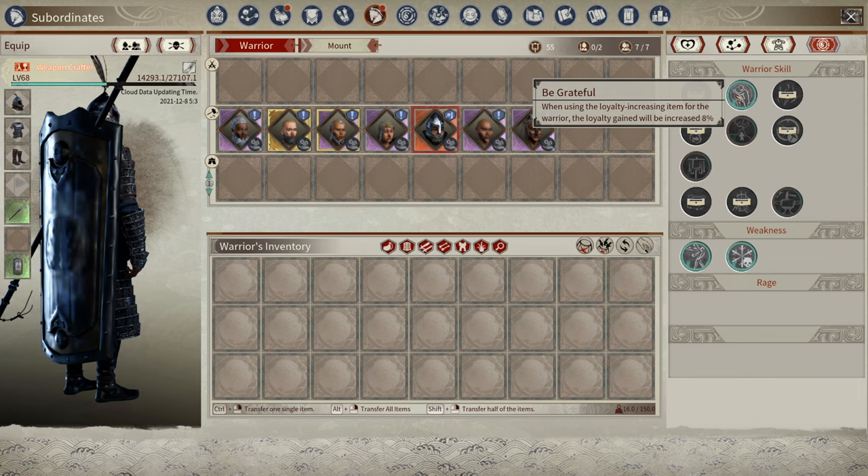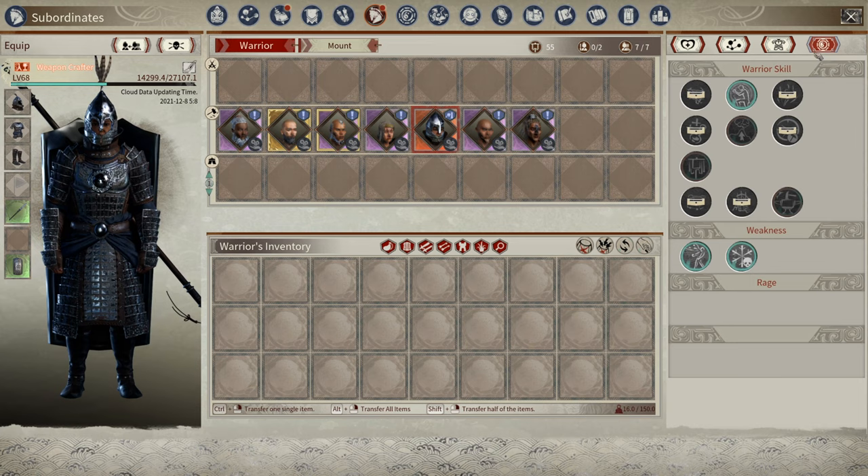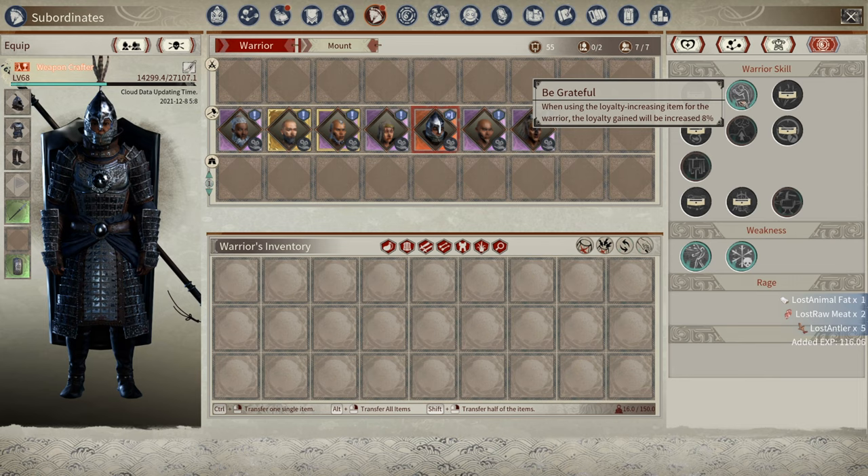For example, 'Be Grateful' right here: when using the loyalty increasing item from the warrior, the loyalty gain is increased by 8%. If we go to that tactic, I have it at level one because one scroll got me to level one. I'll need two more scrolls giving five points each to reach level two, which will double it to 16%. This AI will keep getting additional benefits as I get new tactics and level them up more.